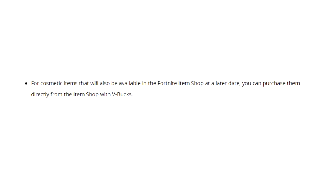Moving on to the third and final method — this one isn't actually available yet, but it will be in the future. You can basically get it in the Fortnite item shop, so you don't have to buy a comic. You can buy it in the item shop when it does eventually come in there, but that will be at a later date.